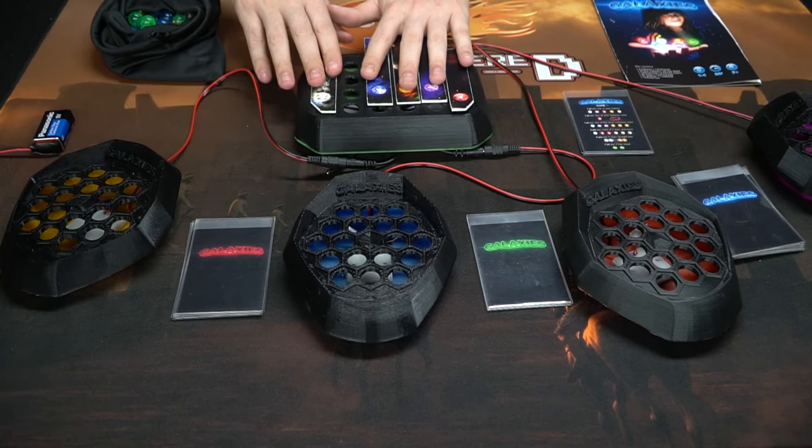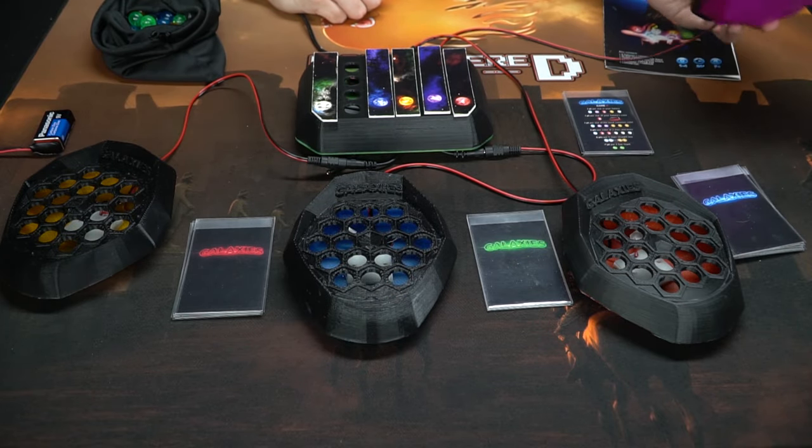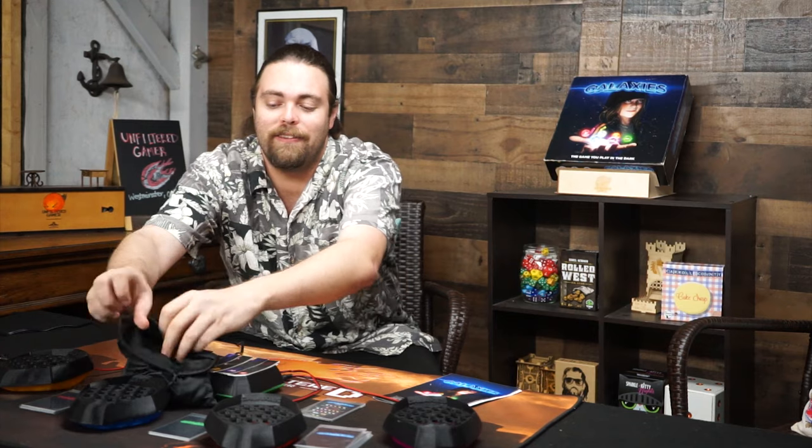Here's the game Galaxies set up for one to four players. These are all the components. You're going to get one of these big consoles — the main nebula area — and then you have your little galaxy areas in different colors: purple, red, blue, and yellow. You're also going to get a big bag full of marbles, which are basically your planets.